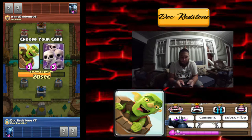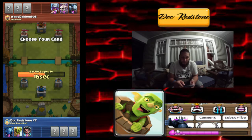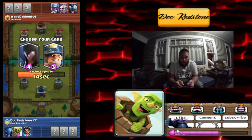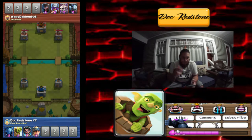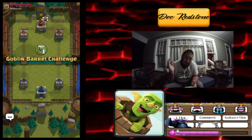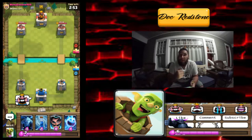We're gonna take the three elixir minions, take the barrel — we got a lot of zap bait going on. We're gonna go with the wizard because that's gonna stop the Skarmy. Witch or miner — we'll go ahead and go with the miner. I probably should have taken the witch now that I think about it, but oh well. He hit us with a thumbs up, we'll hit him with one back.